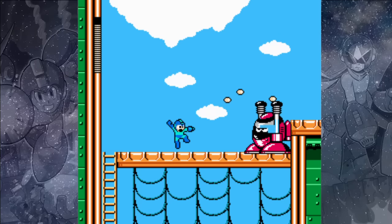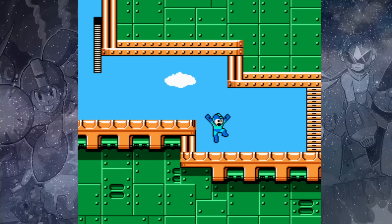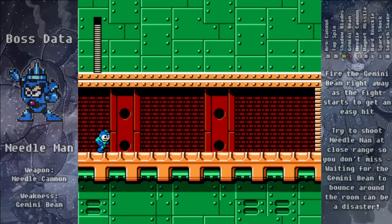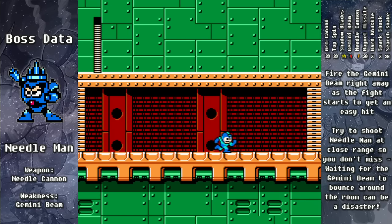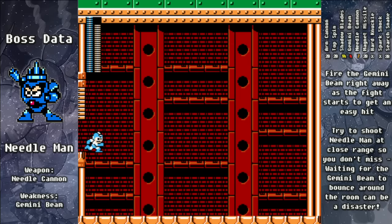Up at the top there's another Bickey enemy — just slide under and get away from him. And that's it — we've made it to the boss's room. Equip that Gemini Beam, it's time to fight Needle Man.